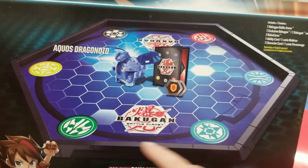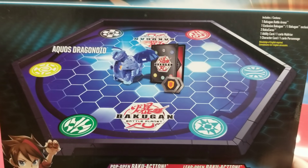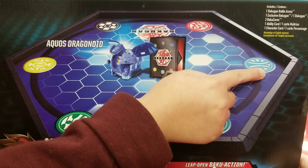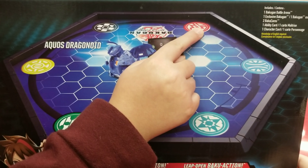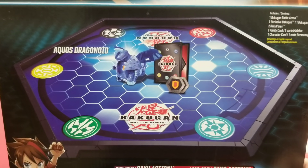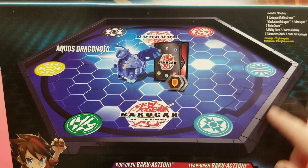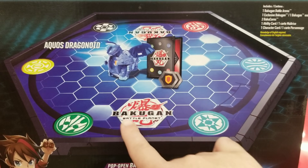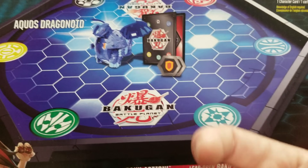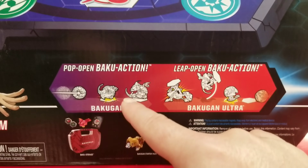Can you name them all? Let's see how good you are. This is Ventus, this one's Haos, this one's Aquos, this one's Pyrus, this one's Darkus, and this one's Aurelus. Pretty nice! I guess you could lay the arena any way you want when you actually play, but the best way would be with the Bakugan logo facing you.